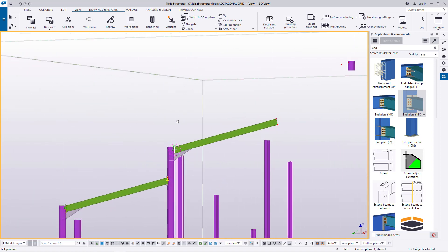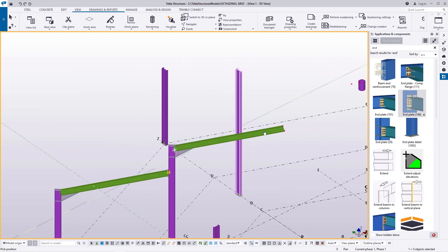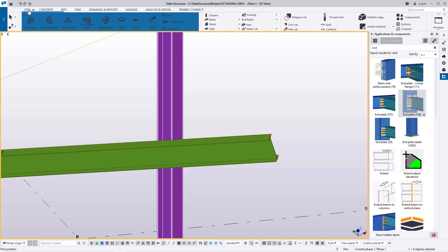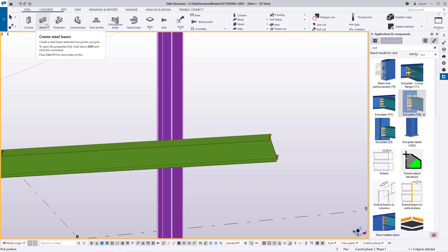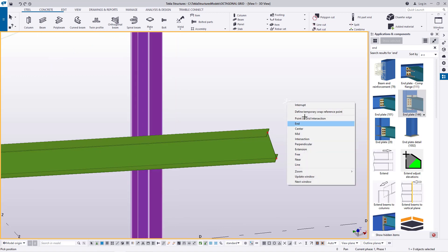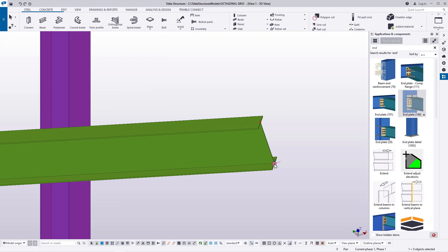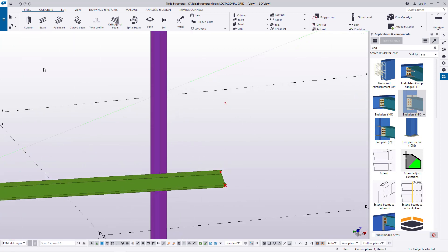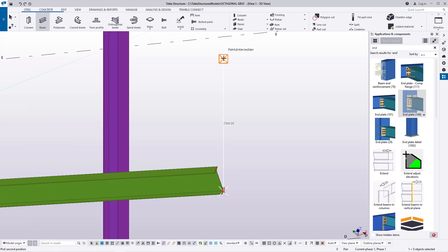Now we want to create another member prior to using our special polar array tool — a very important tool that quickens and simplifies work. I'll come to beam, and before activating the beam command I want to define the height I intend to go. I'll right-click on this point, go to Special Copy, select Linear, and copy it up by 2.5 meters. Then I'll come to beam and snap on that spot, moving all the way to that spot.